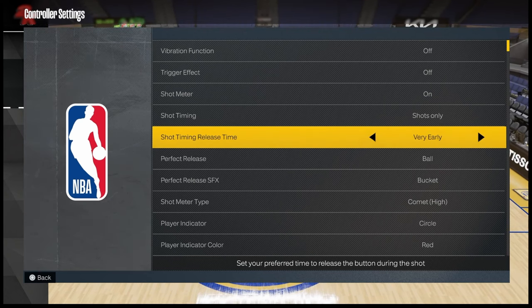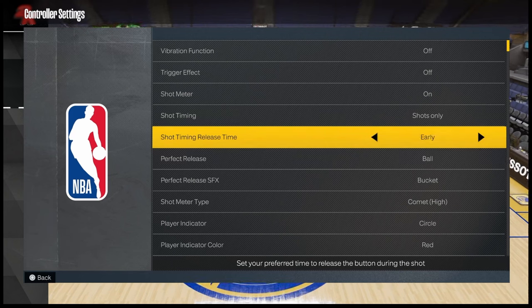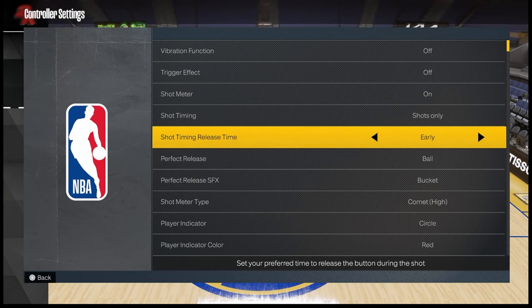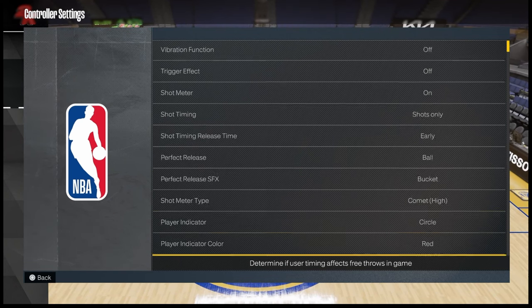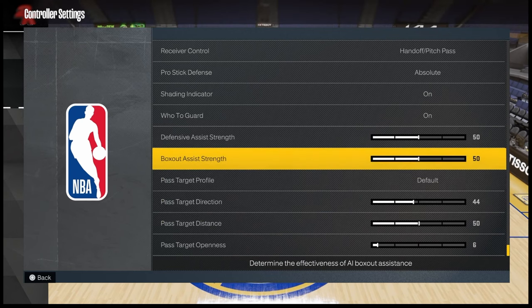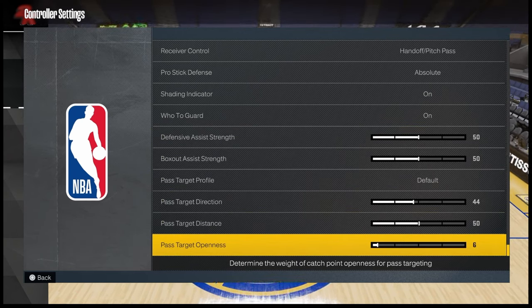You can also tweak the release timing window for your jump shots — it could be early, very early, very late, or late. I like to keep it at early, but this is more of a preference thing. Play around with which setting feels natural to you. I started at the default setting which was late, but I found that early was a sweet spot for me, and this will require some experimentation. Other than that, I like to keep everything on the default setting when starting out.